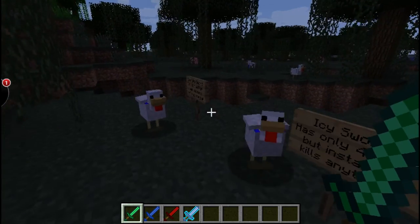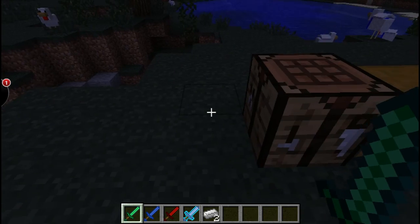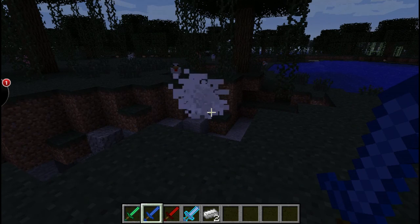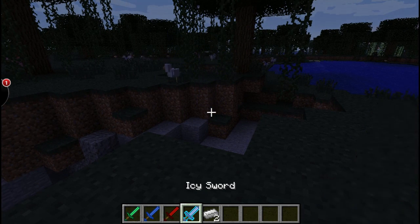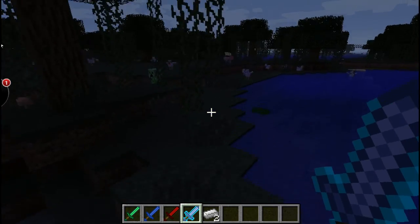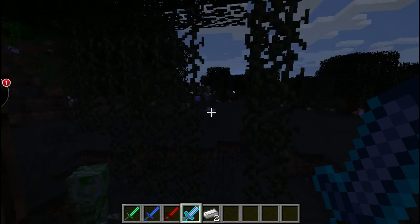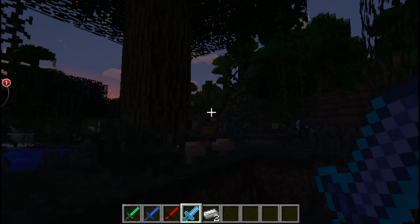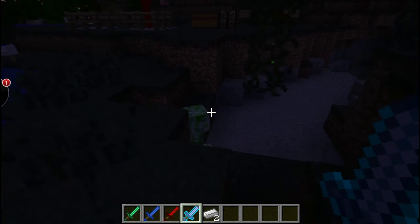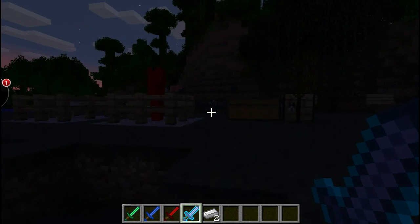The emerald sword is supposed to be pretty much diamond but better. That's pretty good — that guy one-shot. The Icy Sword instantly kills things. Hello, creeper — you want to blow up my house? I'll blow up your face. This is so awkward without a mouse. That was amazing. This is way better than a diamond sword.